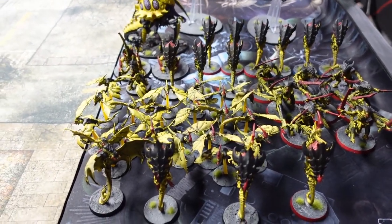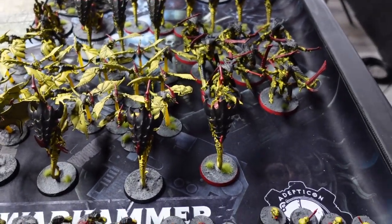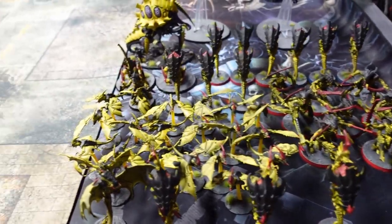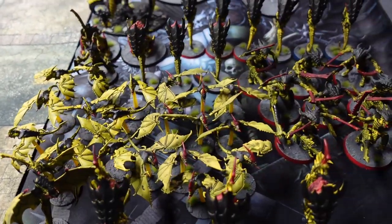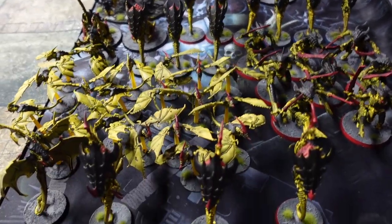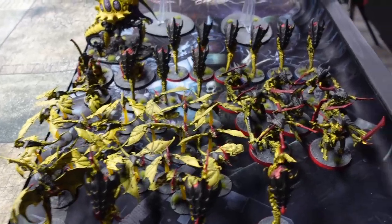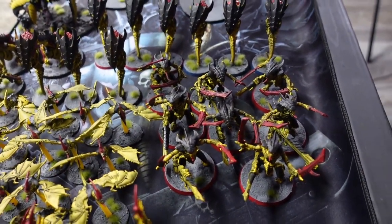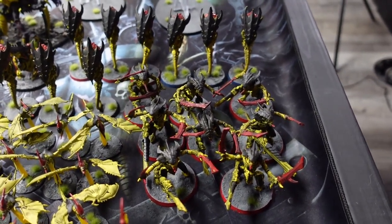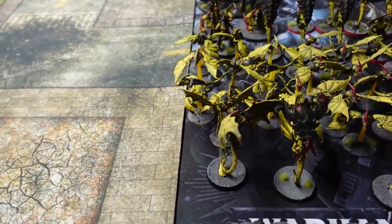The third Neurothrope is purely murder-focused with Neuro Parasite and Psychic Scream. For troops I have two units of gargoyles — super cheap, good for objectives, hard to remove in melee, and with Endless Multitude they can be revived. Then the classic eight-man unit of Warriors with adrenal glands, flesh hooks, dual bone swords, two venom cannons, and death spitters on the rest.